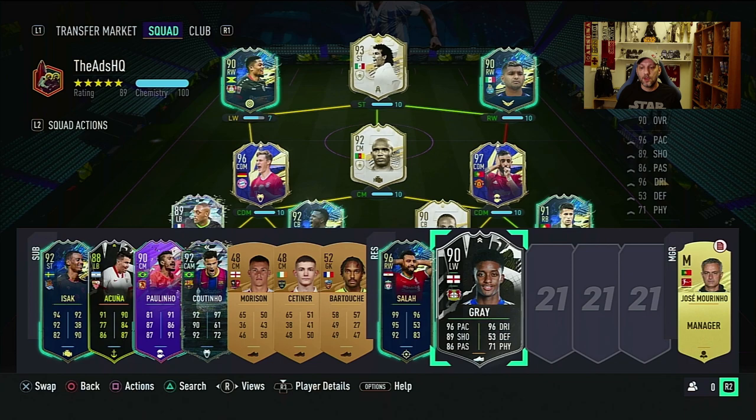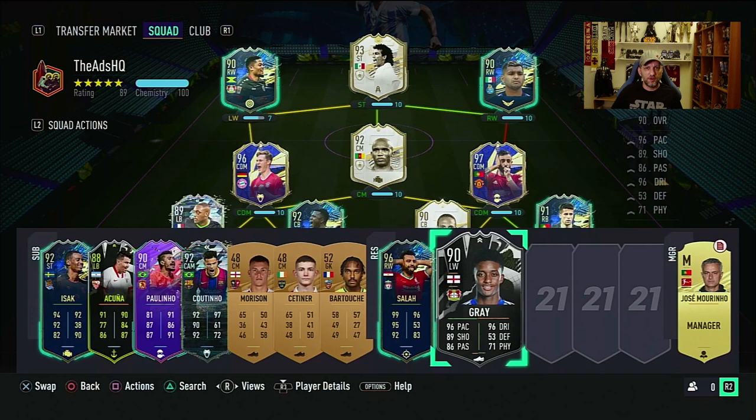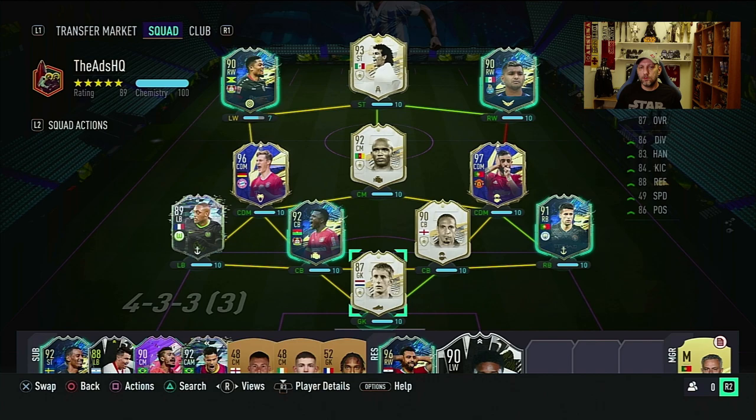The Zagadou player as a center back looks amazing. If you've not done Mbambu or Tapsoba, it looks like a very, very nice center back. And if he gets that additional plus 2 going to 92, it's going to be an amazing center back. Both of them coming at a very good price — I want to say 120 to 150k — so even if you do Zagadou, it looks to be the best value for money.